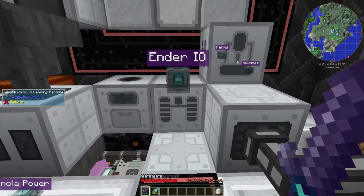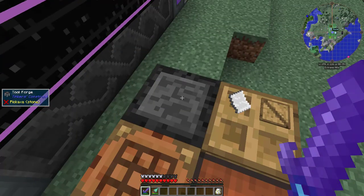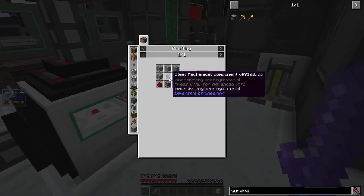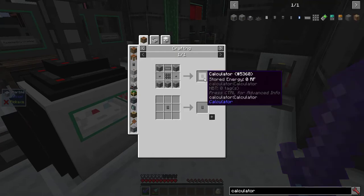While I waited 5 hours on that, I made overclocker upgrades, went to the nether, made a tool forge — which requires quite a bit of steel — and mined a lot. When I got back, I jumped into the calculator age by making a survivalist generator, which requires steel. Then a power cube, which was a bit more complicated, and the calculator, which I charged in the power cube.